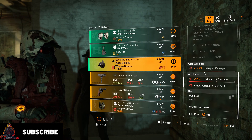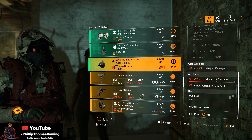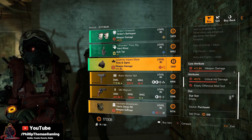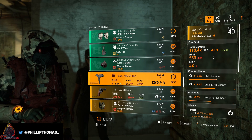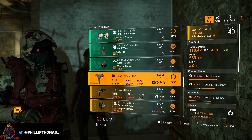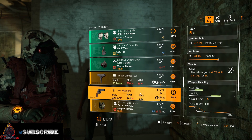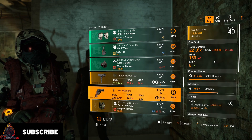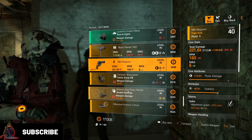If you don't have a better one, those are actually really decent. That weapon damage is just over halfway, which is cool — you can always just reroll something a little bit higher. The Black Market T821 with 57.8k base damage, 10% SMG damage, 13% crit chance, and 8% headshot damage with Ignited. The 586 Magnum, 112k base damage, 10% pistol damage, 8.3% stability with Spike.